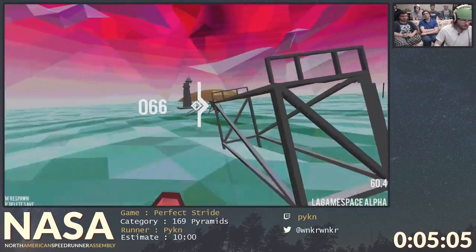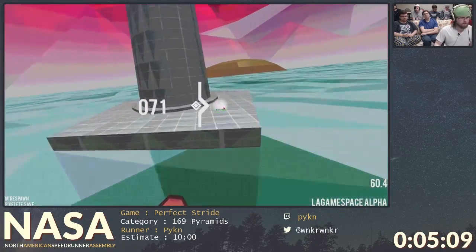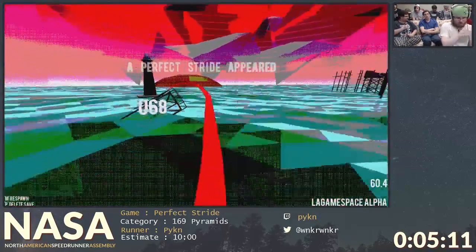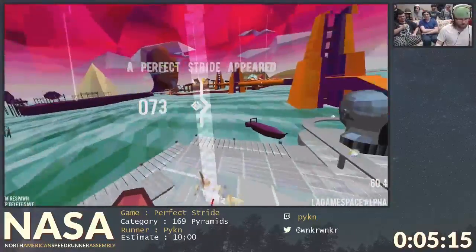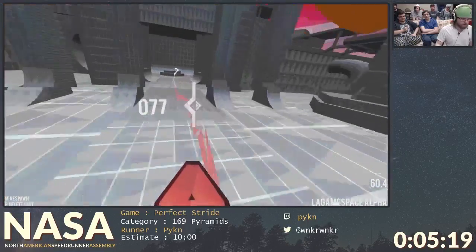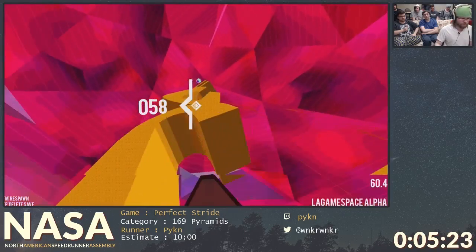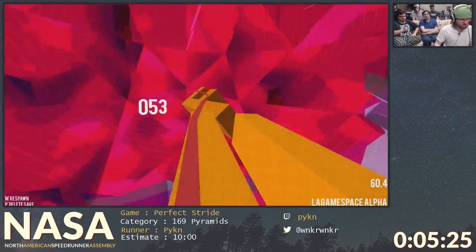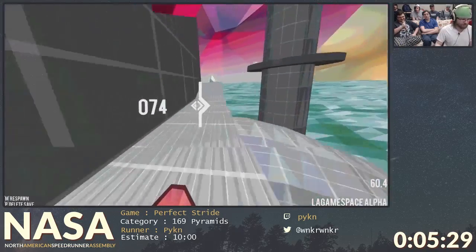This is getting the lighthouse with this jump right here. The reason why I'm doing this huge rewind — you may be wondering, if you can respawn inside an area, why don't you just respawn at lighthouse and get all the way back here? Because if you respawn at lighthouse, it takes you back to the ring area, which you don't want to do, because you have to do the skip again. That takes you really far away.